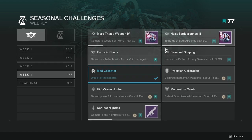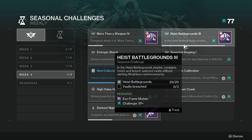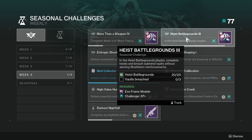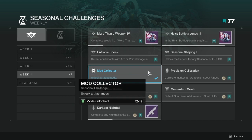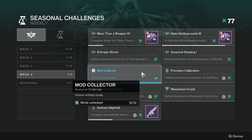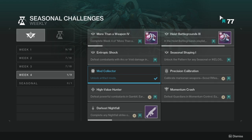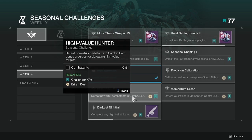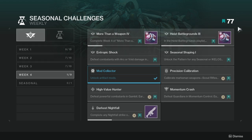'Tropic Shock' — defeat combatants with Arc or Void damage in the Heist Battlegrounds. You can complete these two easily in the Heist Battlegrounds playlist. You'll most likely complete Tropic Shock before the Wrathborn reinforcements one, especially if that one is really hard. 'Mod Collector' — unlock artifact mods. Not hard at all. I've just been playing the game; I'm level 77, taking it kind of slow since I have a job now.